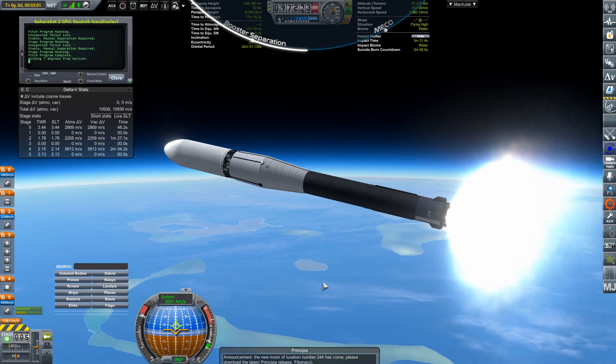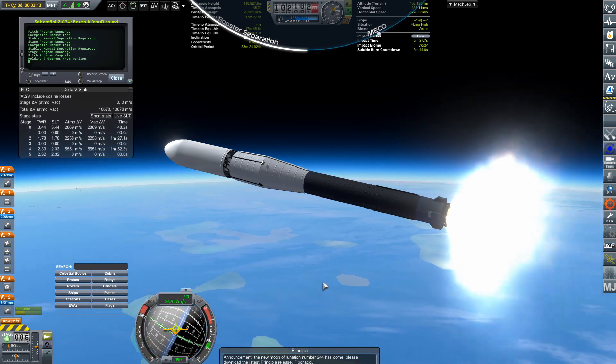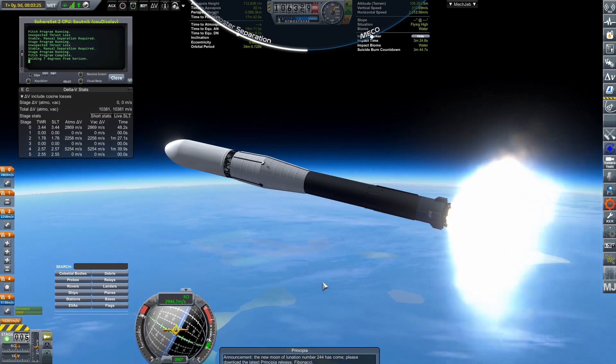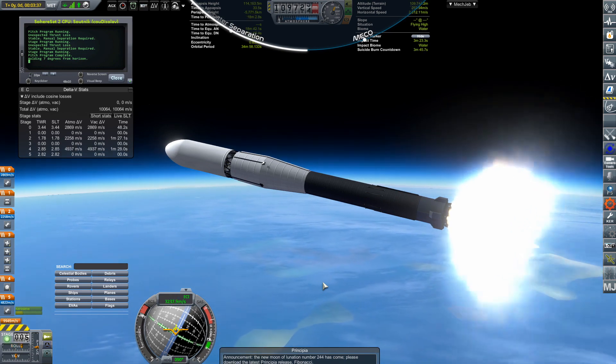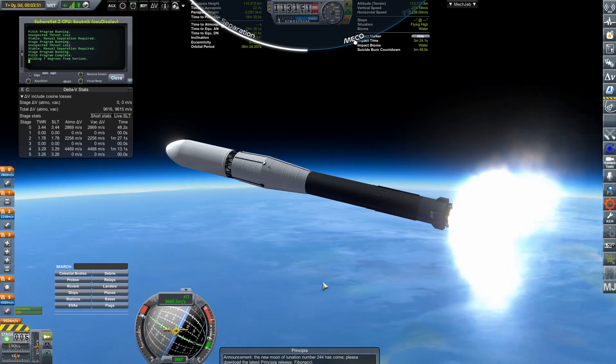These rockets untooled — again, I don't know why I haven't tooled them — are less than 20,000 funds to construct. Tooled, it's somewhere around seven to eight thousand funds. It seems like a no-brainer to tool it given how many launches have happened with this rocket.